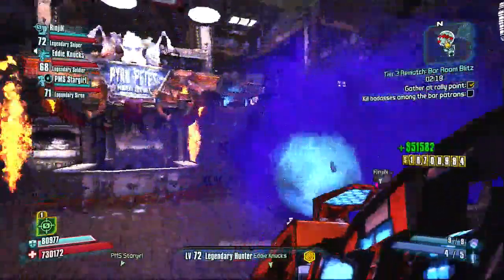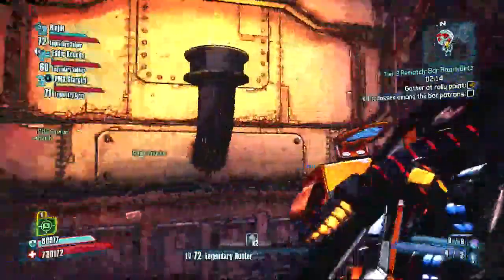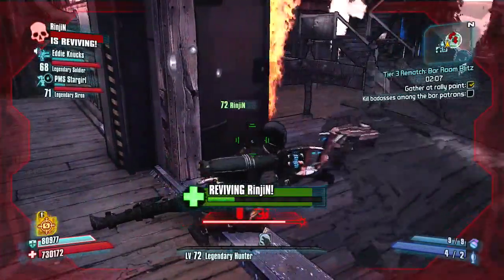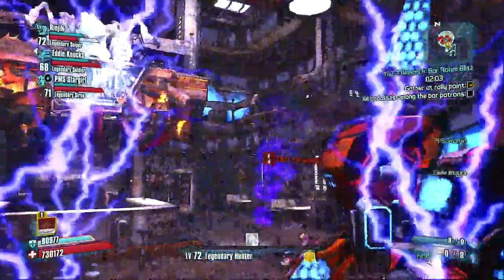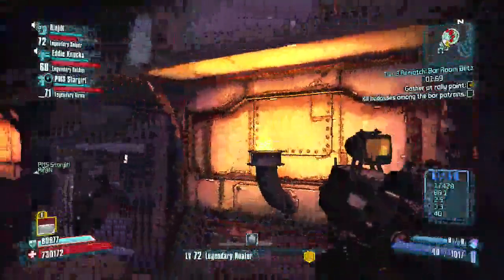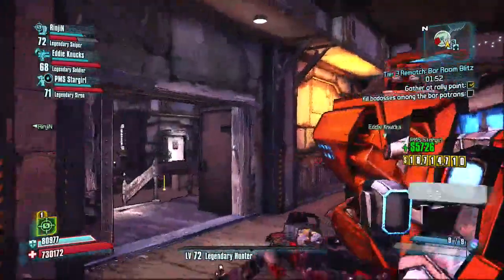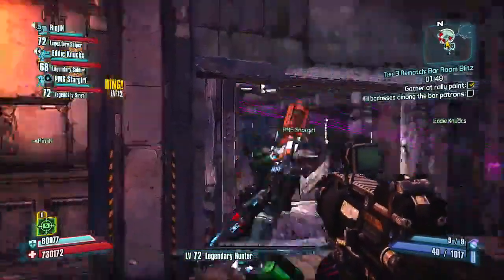If you have a Norfleet and a class mod or a relic that boosts your rocket launcher damage — and sometimes even without that — if you have a really powerful Norfleet, or someone who has a Norfleet that's a few levels higher than you, you can literally just stand in the front door of Pyro Pete's Bar and shoot through the walls. It's pretty beastly, pretty badass. You've got to give it a shot.